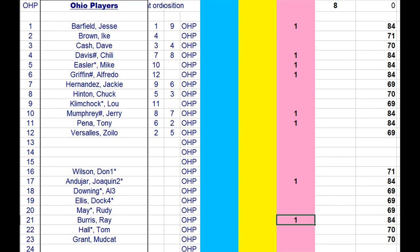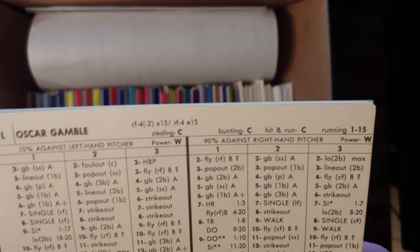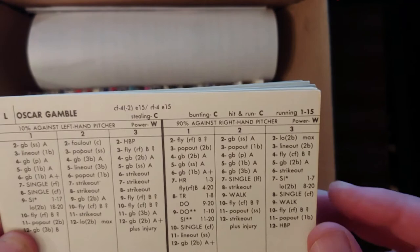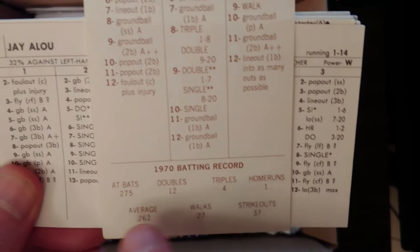Here's Oscar Gamble — we saw him in the 69 set as well, and curiously he's still not very good. He doesn't have power. Never known for his defense, known to be a platoon pull hitter, but not that much power — homer one to three, flat ball without power. That means a lot of plate appearances, one homer in 275 plate appearances. I'm just not seeing it for this card.